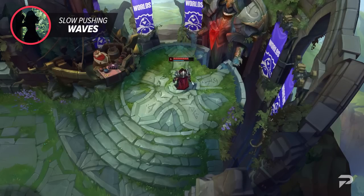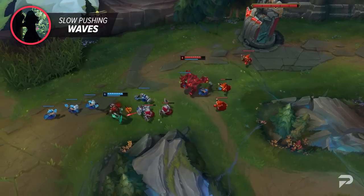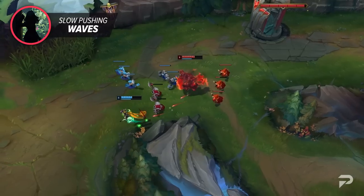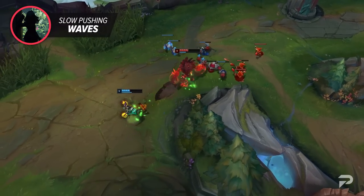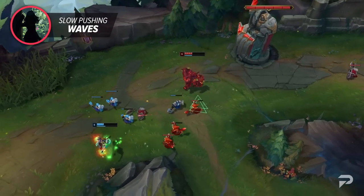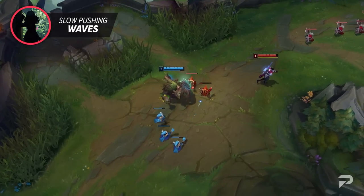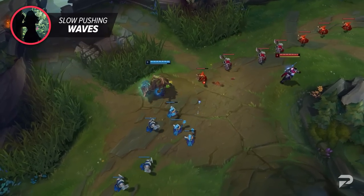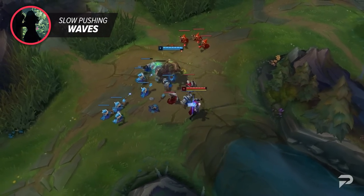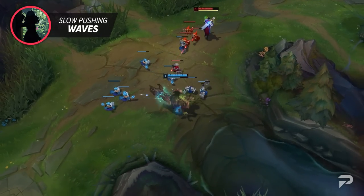To properly slow push the wave, you're going to want to make sure you have a minion advantage over the enemy. The closer to your turret that you start the slow push, the larger it will be when it crashes. To secure a slow push, harass the enemy so minions focus you and the enemy can't trim the wave. The best way to slow push is to focus on killing the enemy casters rather than the melee minions, because the melees are far tankier and will make the wave slowly push towards the enemy rather than quickly crashing.